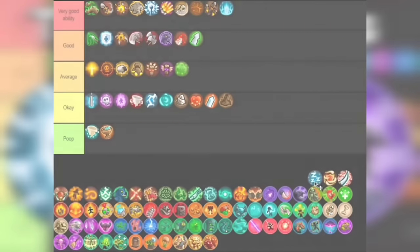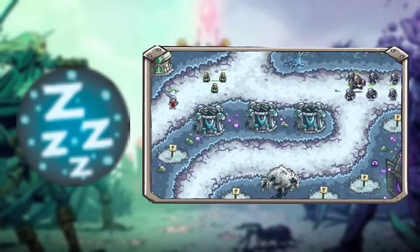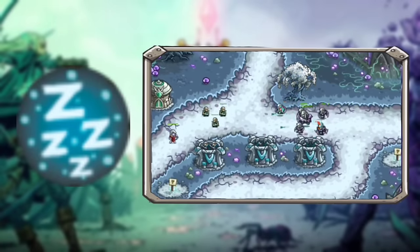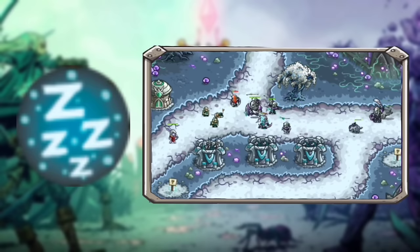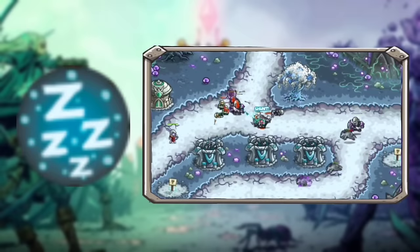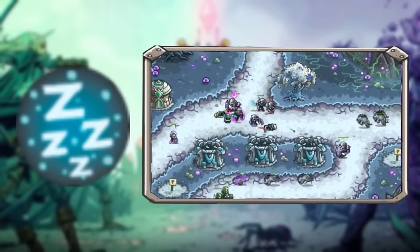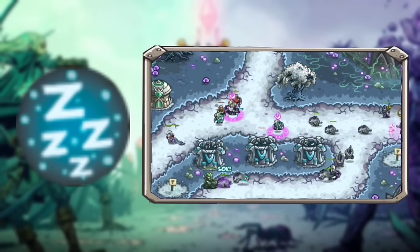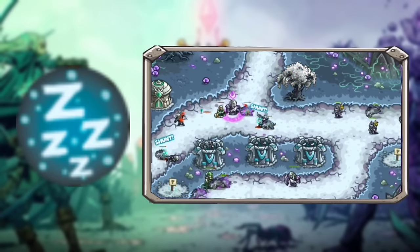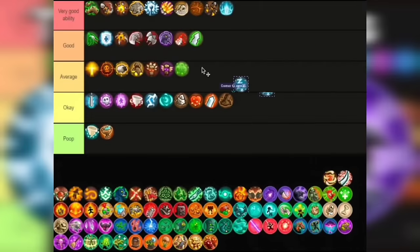Next up is Slumber Arrows. It makes the enemy sleep — hence the name — for around 4 seconds, which is average, especially for a fast-paced game. At level 1 this ability is not that good, but when maxed it's pretty decent, having a cooldown of 12 seconds on each slumber. This ability could definitely be better, but I guess they did that to balance it out with the Burst Arrows. I'm putting this in Average tier.